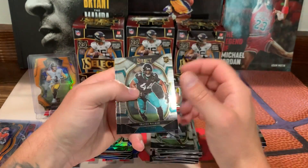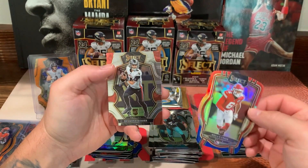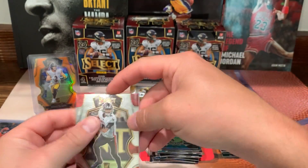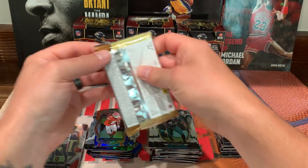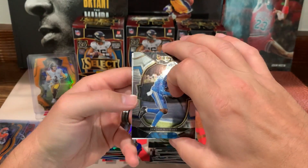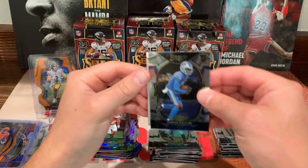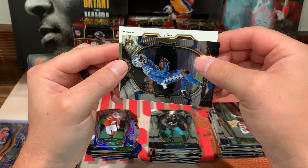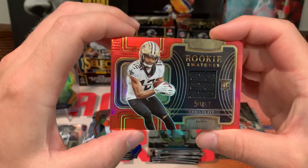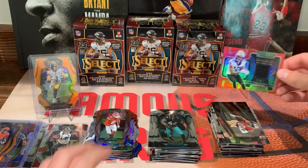Trayvon Walker, Khalil Shakir, Brian Cook, the Chiefs, and Desmond Ritter on the base — that's Premier level. Last pack — this one feels kind of thick. Can you get a Meme in this? I guess so. Jamison Williams on the base, Tua, Debo Turbocharged, and the Meme. That's a rookie swatch — boom! Chris Olave. That's nice. Rookie swatches — I do not have my thick sleeves, so we're just going to set it right here and sleeve it up after the video. It's a nice card. First one of those I've seen.